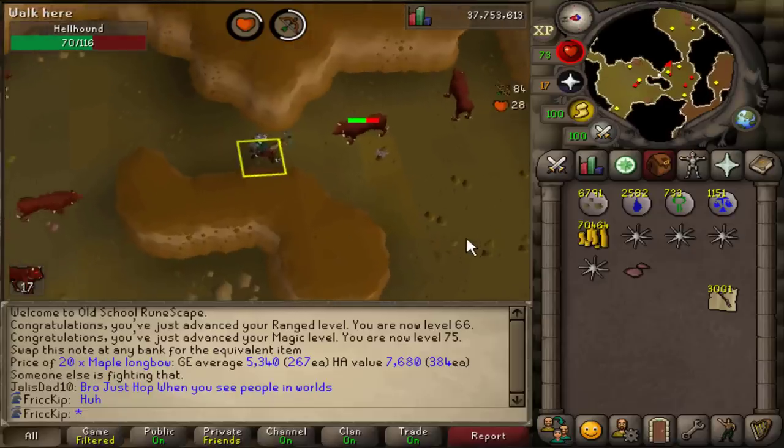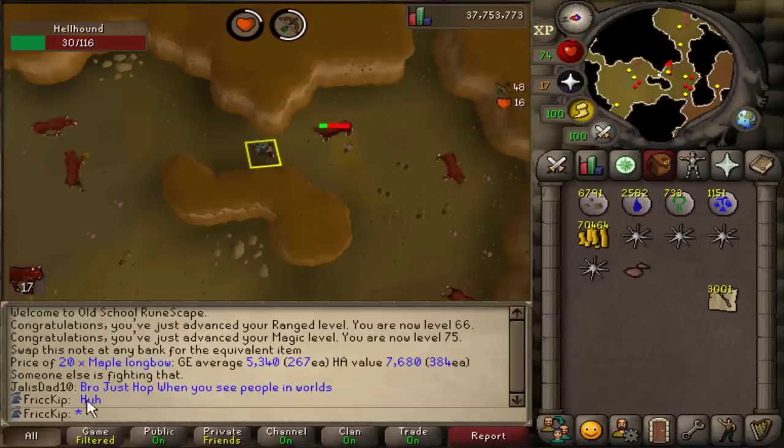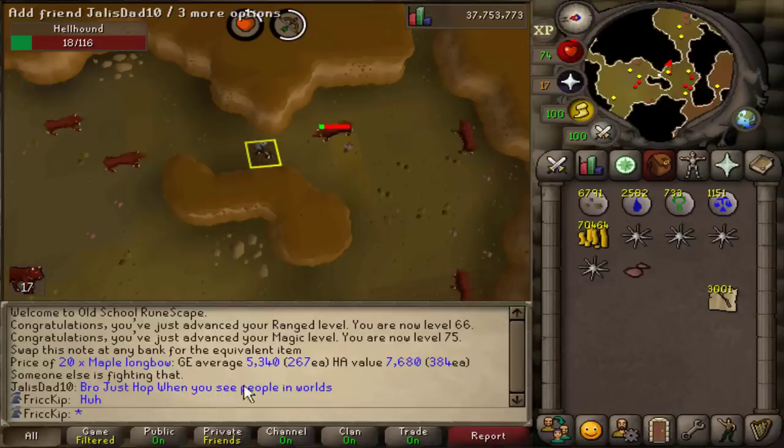I like how I've been here for like an hour or two with the hellhounds just ranging them, and this guy logs in, sets up a cannon, kills a couple of them, removes his cannon, stands under me, says something, and then logs out.